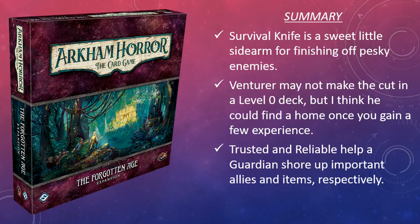That is going to do it for my review of the Guardian cards in the Forgotten Age. Guardians receive a lot of solid cards in this box. Survival Knife is certainly a pleasant surprise after several subpar weapons in previous expansions — it gives Guardians a way to turn some of their health into extra actions. I'm not particularly wild about the idea of putting Venturer in my level zero Leo Anderson deck, but I could certainly see him making the cut once Leo has a few more ally slots available. As for Trusted and Reliable, they help a Guardian shore up allies and weapons respectively, and if you're an avid Guardian player, I think these cards are certainly going to find a home in your decks.